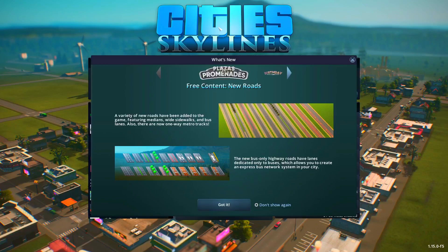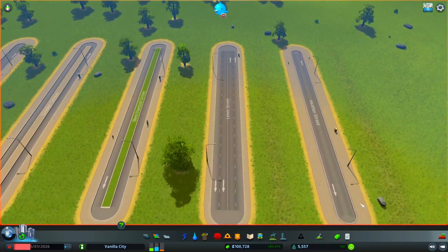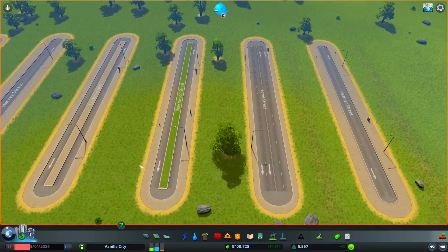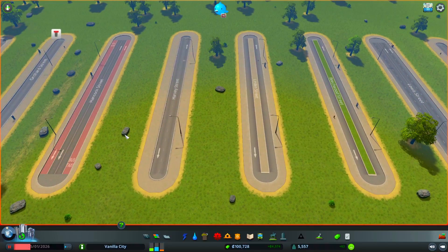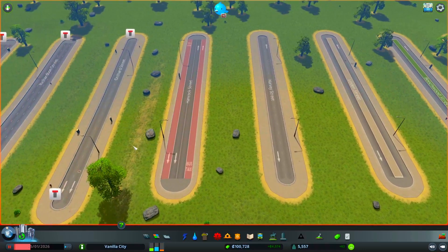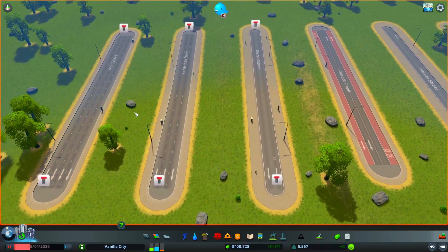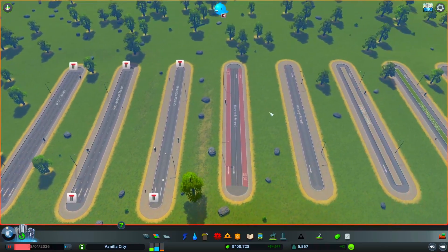These are the new small roads — there are nine in total. Starting from right to left: the two-lane road with the wide sidewalk, the four-lane road, the two-lane road with the green median, the two-lane road with the gray median, the two-lane road with the white sidewalk, the four-lane road with the bus lane, the one-way two-lane road with the white sidewalk, the one-way three-lane road, and the one-way four-lane road.